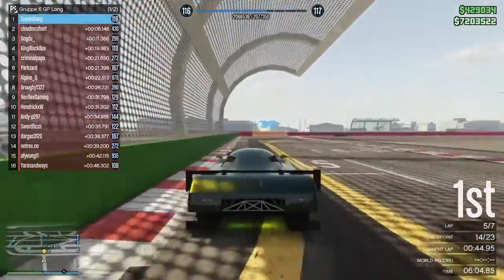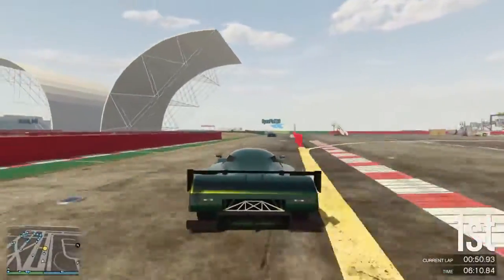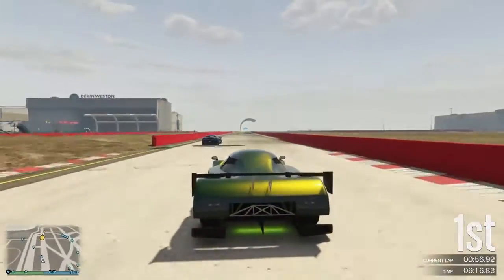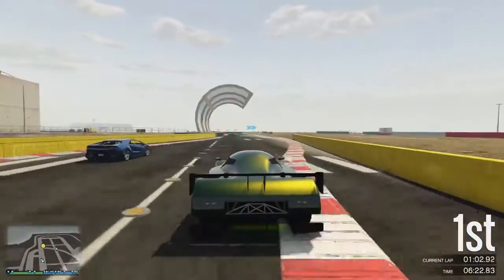Just to talk about the cars first - in terms of how they look, the RE7B is based on a Le Mans car obviously, but I don't personally like the liveries you can get, and if you race it without one then it looks a bit like a blob as you can see on this video. It's not a very attractive car in my opinion in terms of how it looks.